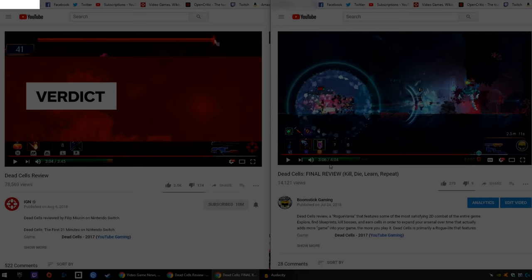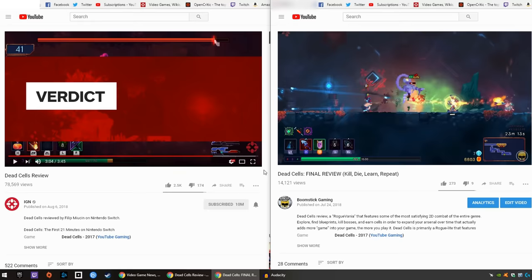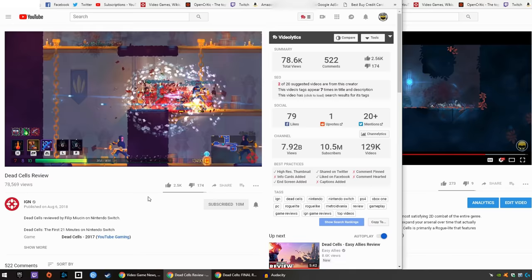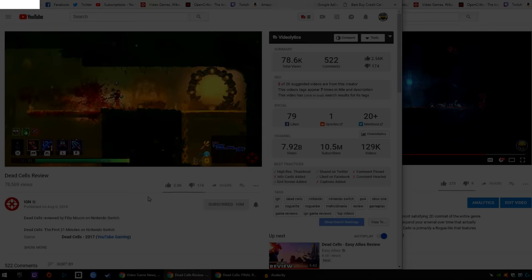And last but not least, we have my absolute favorite, which starts at 3:07 on both videos exactly. Me: 'Dead Cells figures out an intriguing way to have your roguelite and Metroidvania experience all in one by focusing on your failures and urging you to try something new the next time.' IGN: 'Dead Cells strikes a perfect and engaging balance between the Metroidvania and roguelite experiences by focusing on your failures and urging you to experiment each time you do fail.'